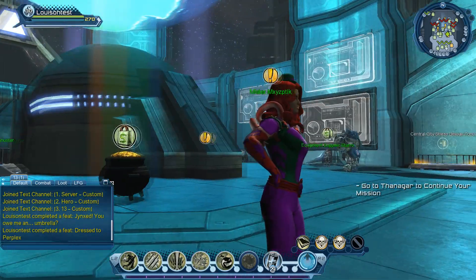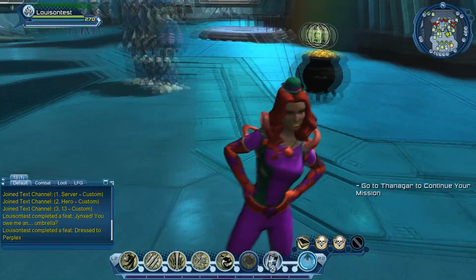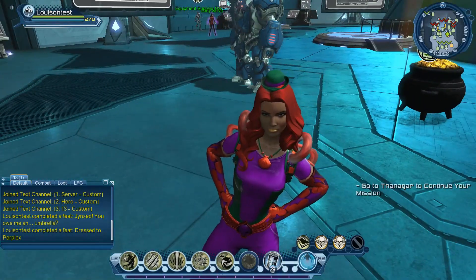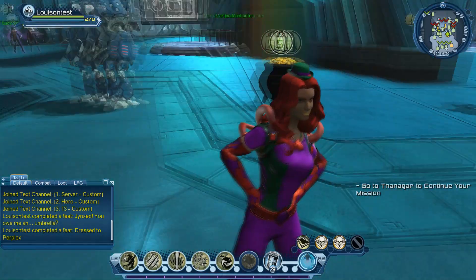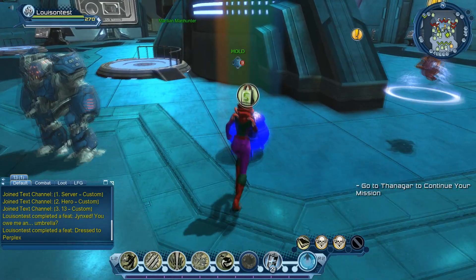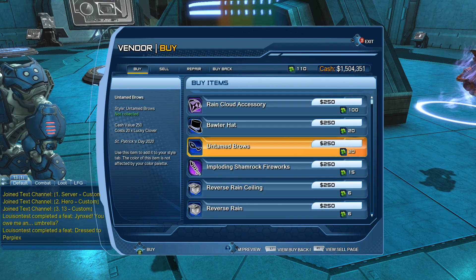There is the Brawler hat — it's like a mini hat on your head, quite a nice design. You can also check out how the Untamed Bros eyebrows look, the green eyebrows. Any one of those styles will give you the 10 point feat, so you don't have to get both — only one if you just want the feat.